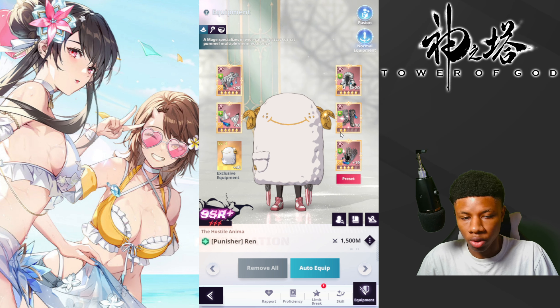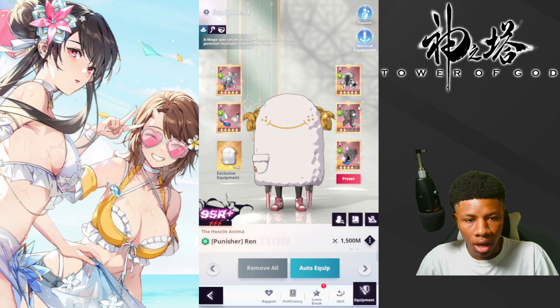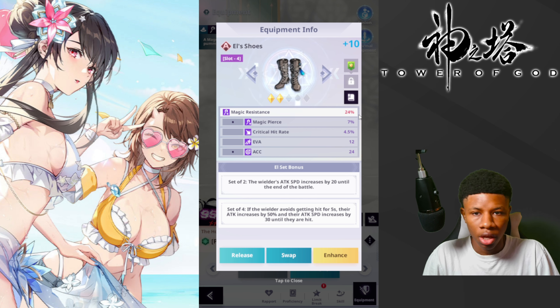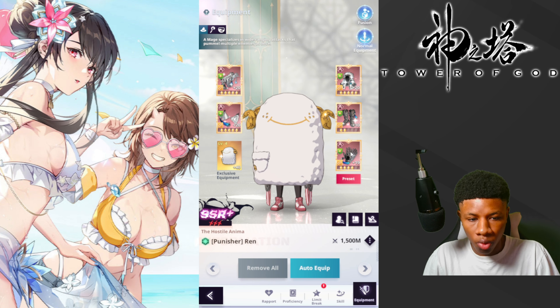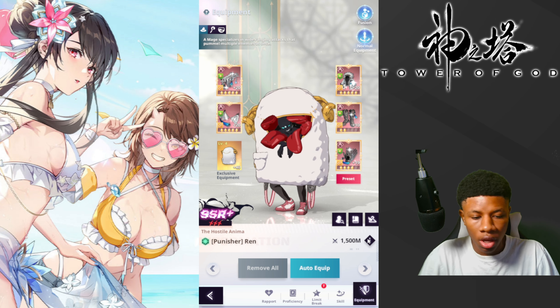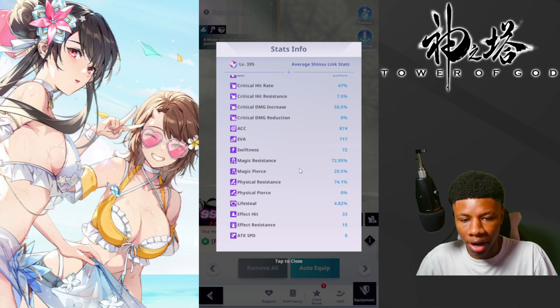For Punisher Ren, the set I'm using on him is attack speed. There are two ways you can play: you can put crit damage increase and element type damage increase, or you can just run physical and magic resistance. For Punisher Ren, I highly advise going for physical and magic resistance because you already get 40% through his passive. If I look over here at stats, you can see how high my physical and magic resistance is — the chances of going over 100% is very likely because of that passive.